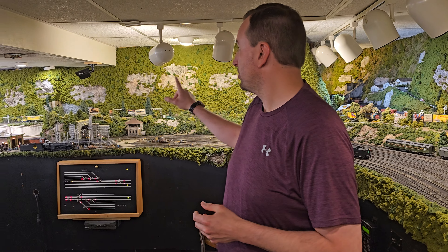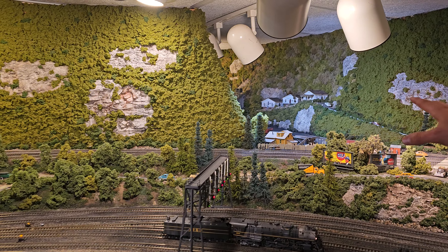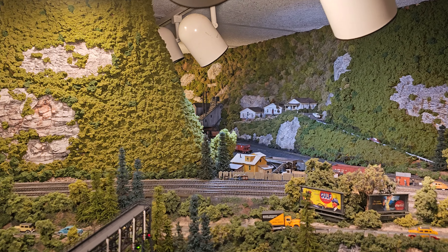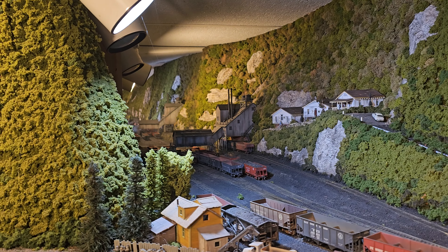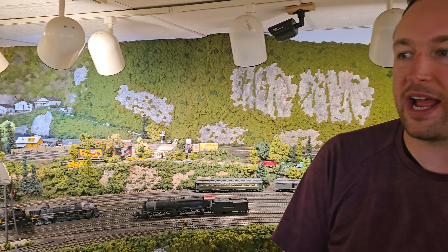Let me flip the camera around and let Ryan talk about it. Go ahead, Ryan. Tell us what you just said. We're in the original section, or at least what was the original footprint of the basement, which I think was 27 by 27. The original staircase is right behind this mountain here. Lost Mine back here is the only remaining section of the original layout other than the bridges over Licking Creek.